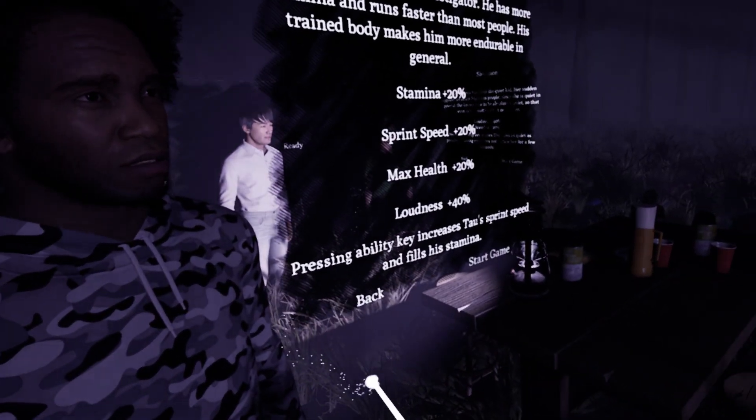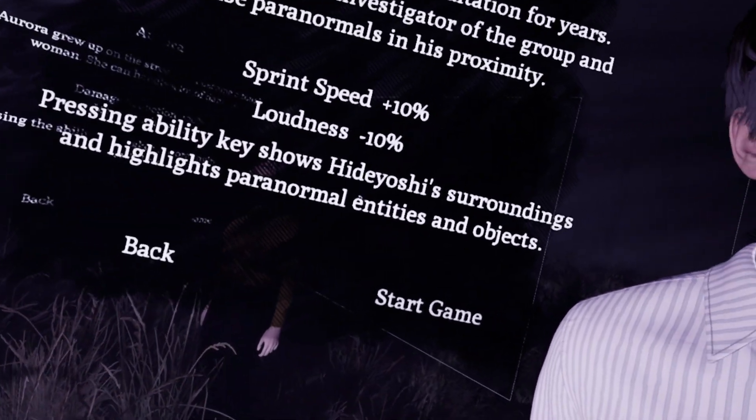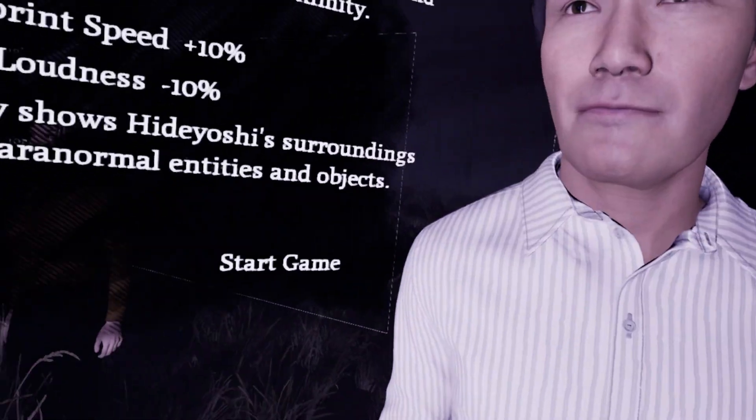I'm going to go with Hideyoshi just because I like his ability — it shows surroundings and highlights paranormal entities and objects. We're going to click ready. You have to click ready first and then start game. We'll go with Hideyoshi.